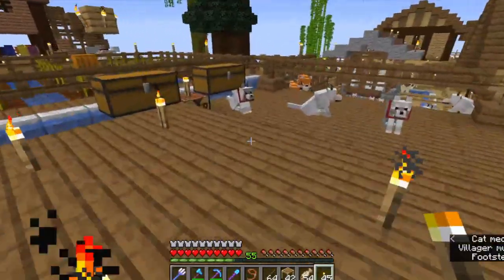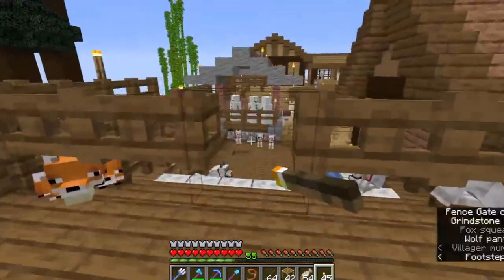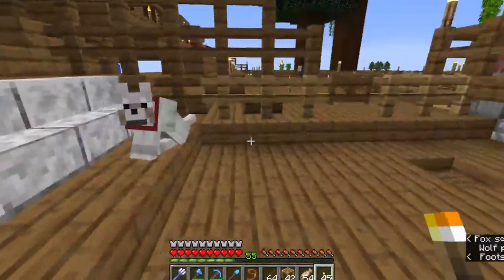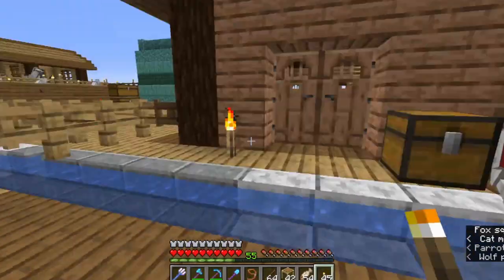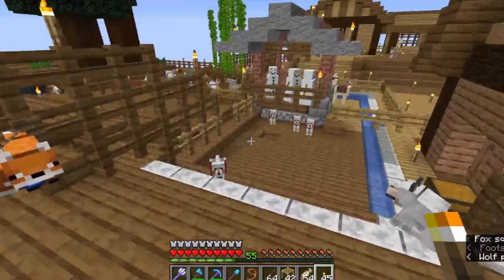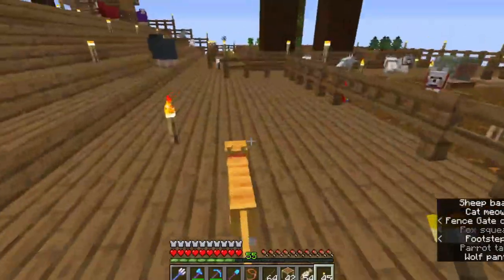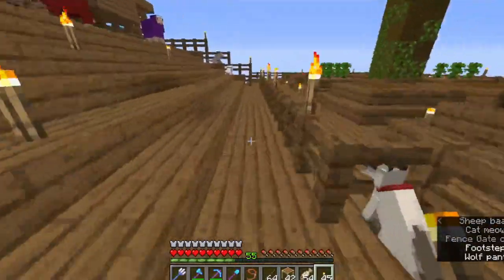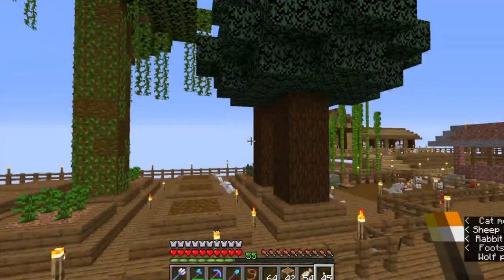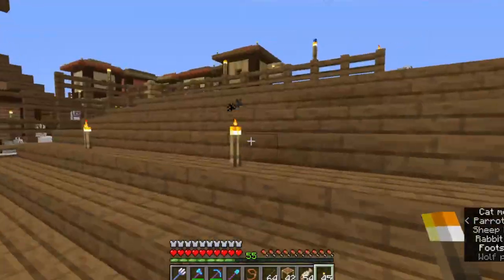Iron is still an issue, but leveling up the armorer is getting me at least nuggets as I melt down all the stuff I have to work with. I've been working my way through the armorer and now the weaponsmith. I also expanded the tree farm a little bit so we could have some acacia, which I used in the village. At the moment I don't have any acacia planted because I've been using mostly spruce and jungle, and I was having sapling issues.